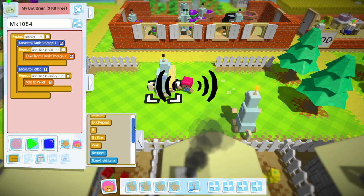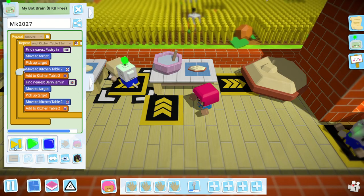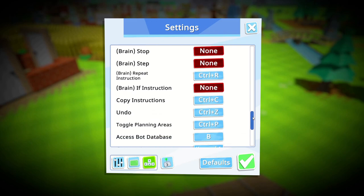Wait, what's that you say? There are even more improvements, including new programming instructions, better debugging, more hats and tops, extra badges and keyboard shortcuts galore.